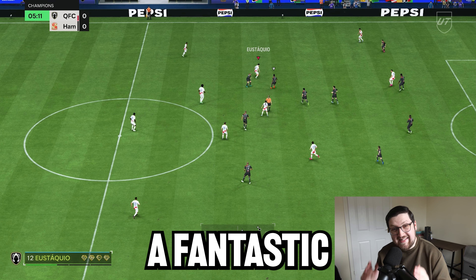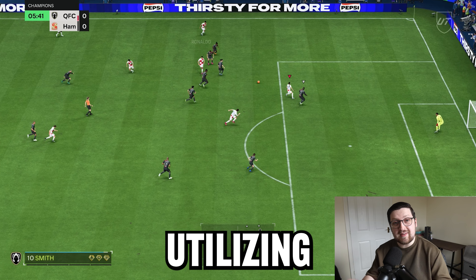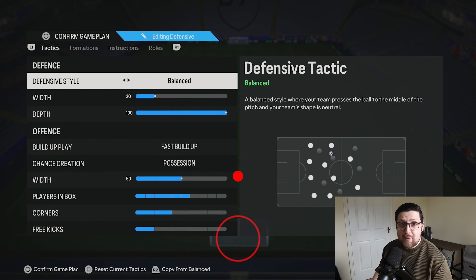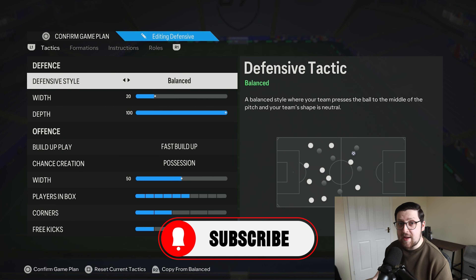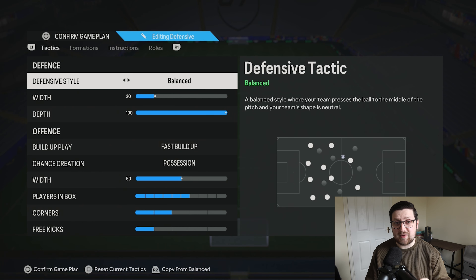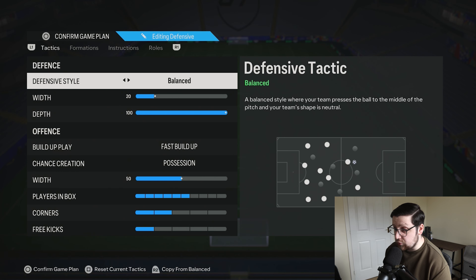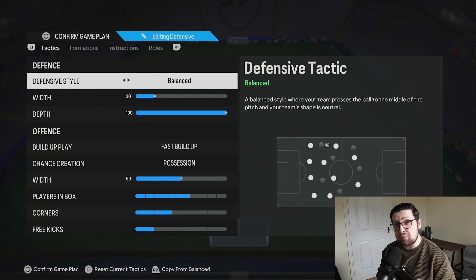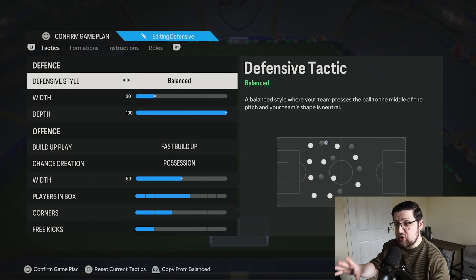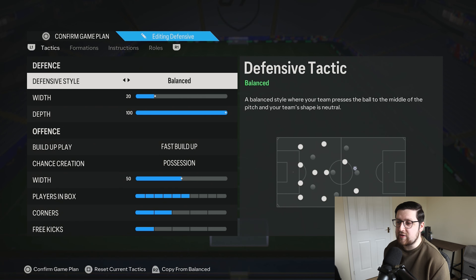Today we're checking out a fantastic set of 4231 custom tactics utilising 100 depth. This is going to be one of three episodes covering tactics that use 100 depth. I messed around with loads of formations and three really stood out. The 4231 is a really robust shape that presses absolutely excellently — probably my most go-to of the three, but the other two have a place depending on where you're at in your game.